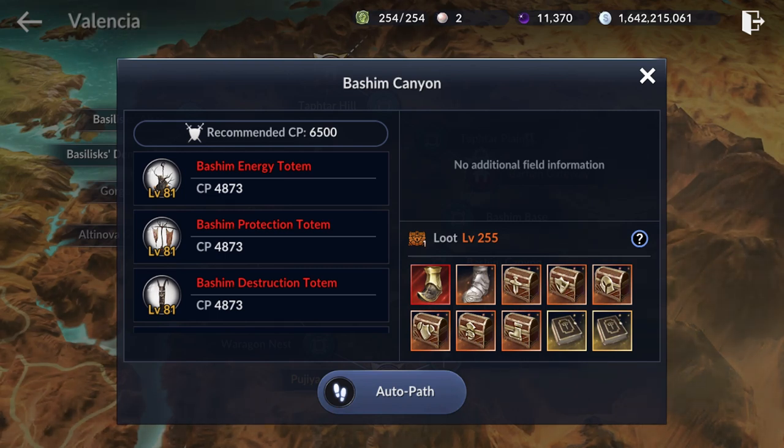You will be able to pick up a repeatable quest from all of these maps: for every 5,000 mobs you kill, you get 7 good black stones, 224,000 silver, experience, and 1,000 camp experience. If you are around 6500 CP, this would be a good choice.